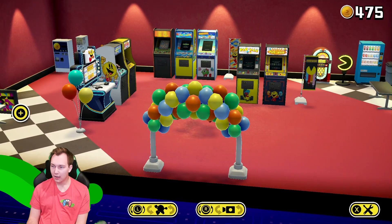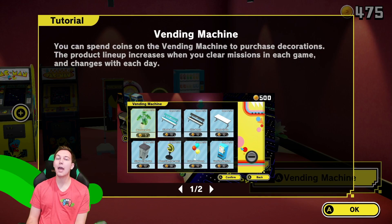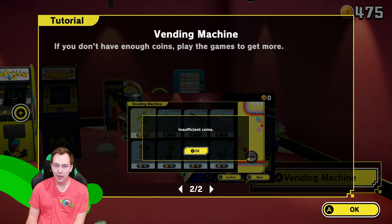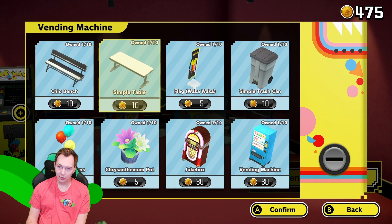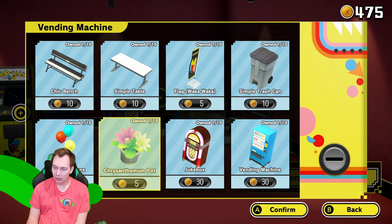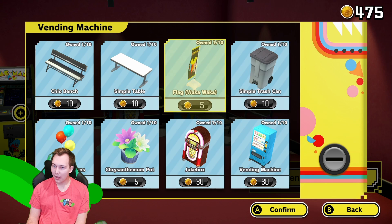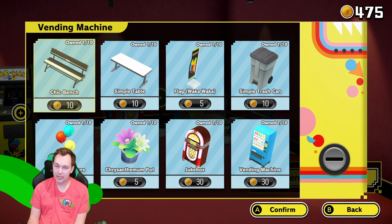So now if we want to we can customize. Let's check the vending machine. You can spend coins on the vending machine to purchase decorations — the product line increases when you clear missions in each game and changes each day. If you don't have enough coins, play the games to get more. So this is where we're able to get non-character decorations. We have different flags, trash cans, and a jukebox. At least one of each, so we're going to need to play some games if we want more stuff for the museum.